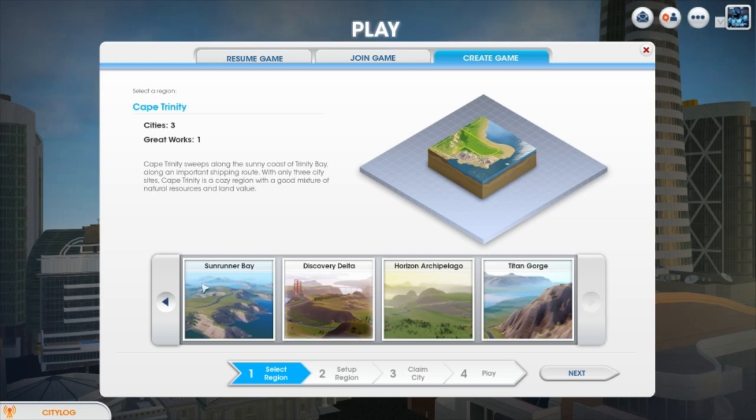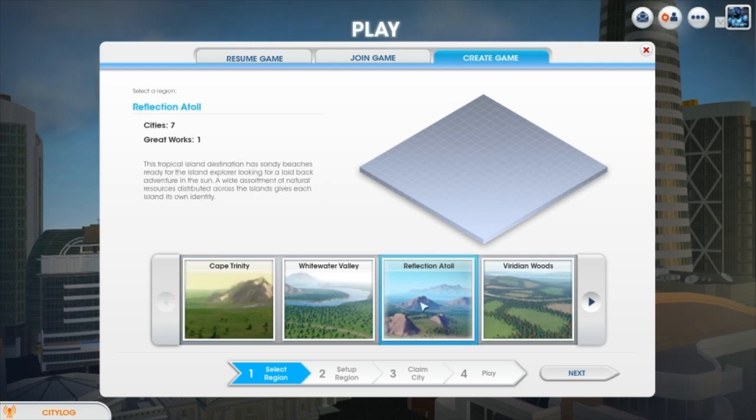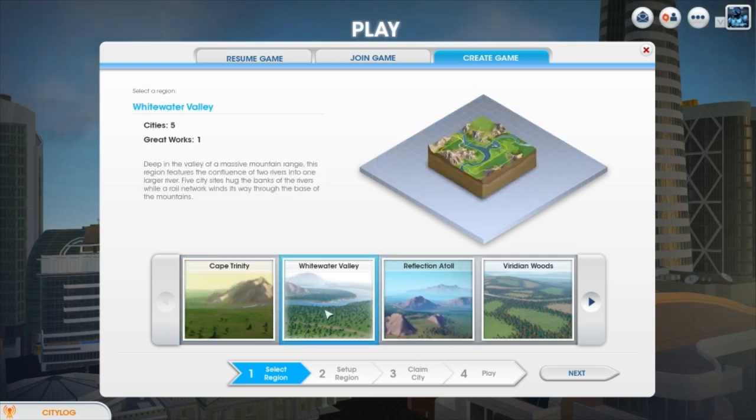Now where will I go to build my region? We are going to try and get some creature regions going. I wanted to have a long-running series of this by my own. Reflection Atoll — this one has mountains, I like this one. Whitewater Valley — I like that one.